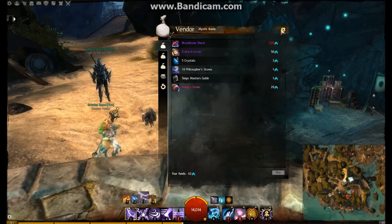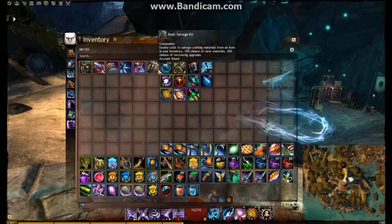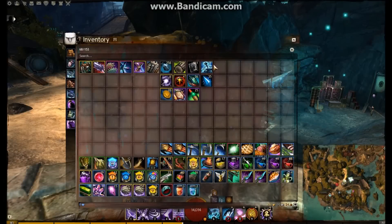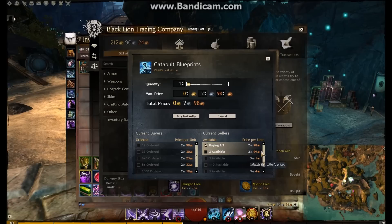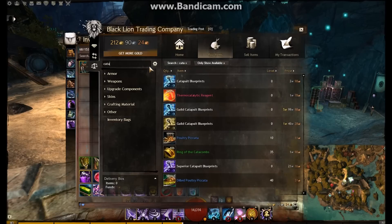I've already gone through and bought out. Looking at my inventory, we've got a stack of Mithril, a stack of Elderwood Logs, and we're going to look at the Siege Master's Guide, which is one skill point — that's all it is. And the Catapult Blueprints are $2.98 each on the trading post. To make a Superior version, it should be around seven or eight silver for a Catapult, but if we look at the Superior Catapult, it's around 21 silver.